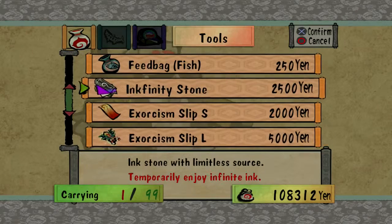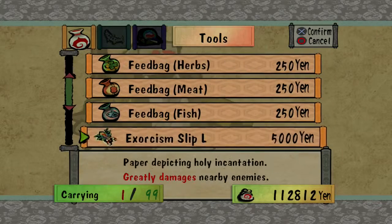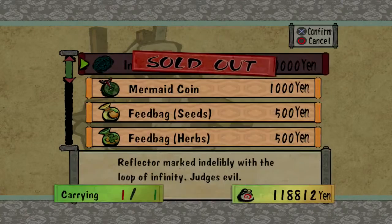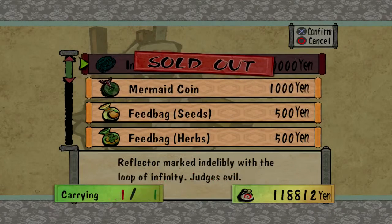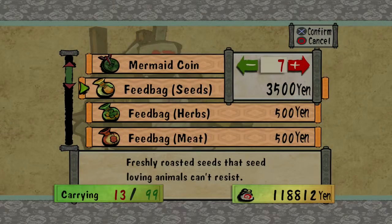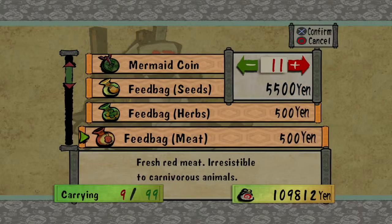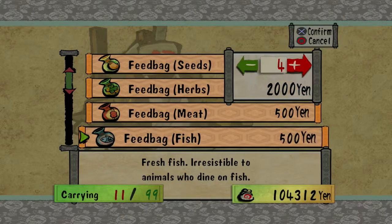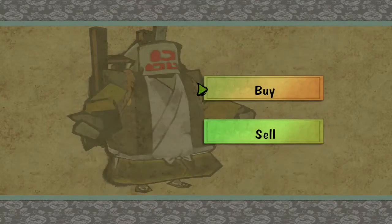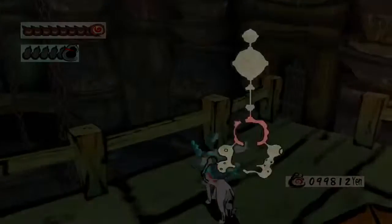And I can sell the exorcism slip and the infinity stone. The big one sells for 5k — wow, Jesus! Eleven, eleven, and nine. Wow, okay — so now the question is where the bloody hell do I go? I'd assume all the way back to the bottom.